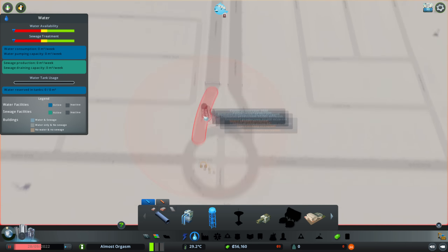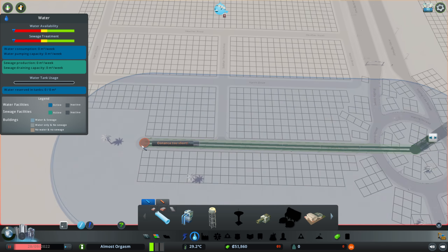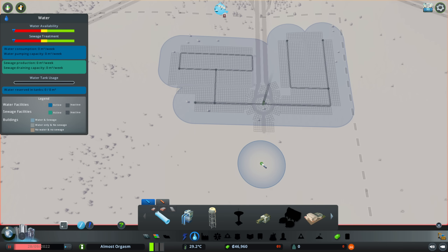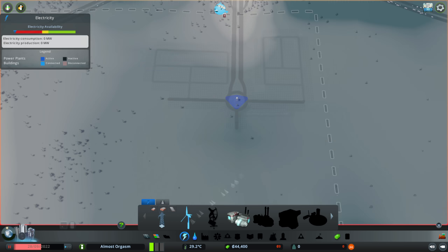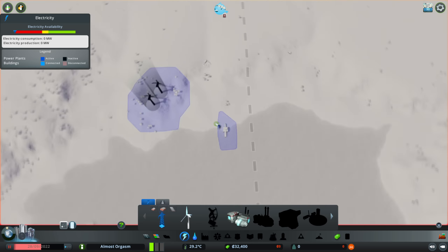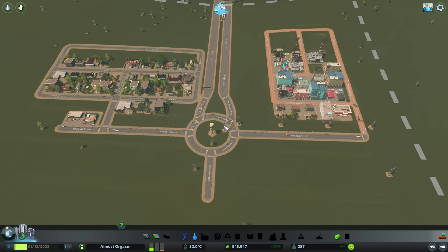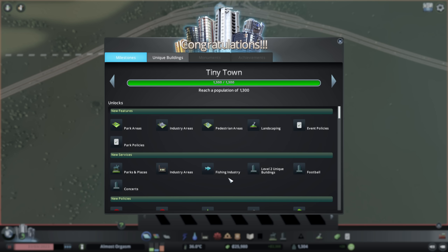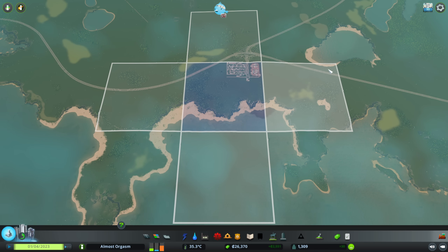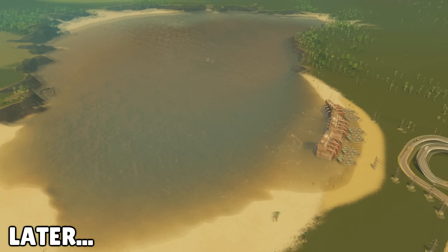Water and power were pretty straightforward. I couldn't commit to a poop lake yet, as we didn't have the tile open that we needed, so our sewage water was dumped into the ocean. I used a water tower and decided to work with green power as much as possible, so wind turbines to start. Using dirt roads and lowering budgets helped balance money in the early game. I unlocked Little Hamlet, Worthy Village, and Tiny Town milestones without breaking a sweat. Now it was time to unlock another tile and give the people what they wanted — poop lake.